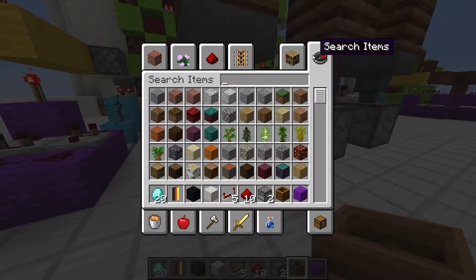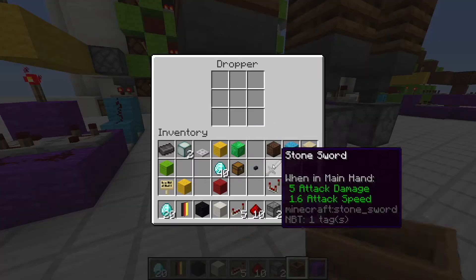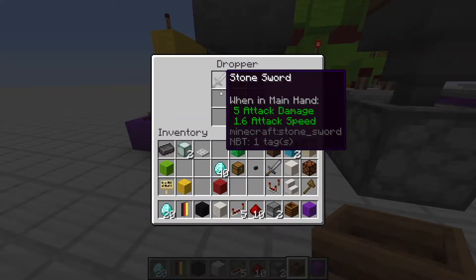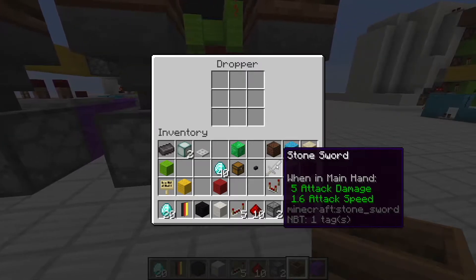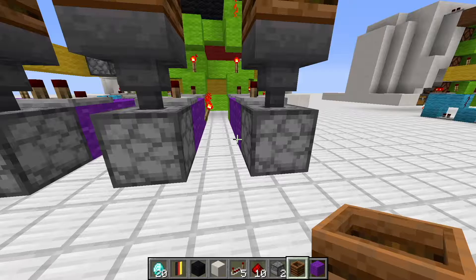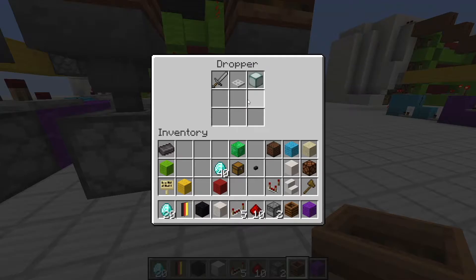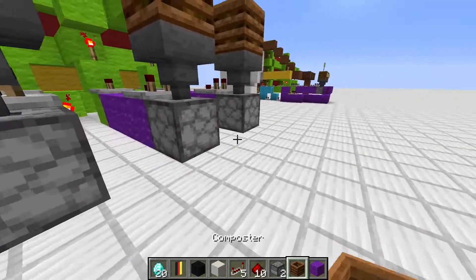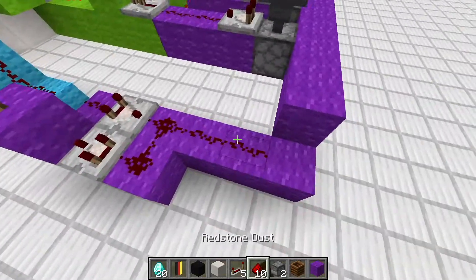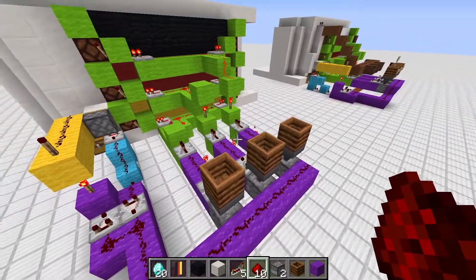Load up the droppers with stone swords. First dropper: one stone sword and one stackable item (50/50). Second dropper: one stone sword and two stackable items (33%). Third dropper: one stone sword and two stackable items (33%). Then connect up these two lines and that's basically everything done.